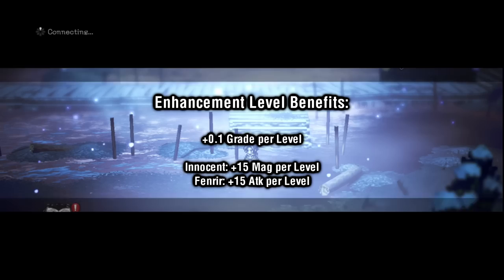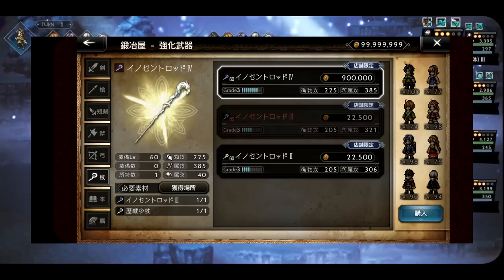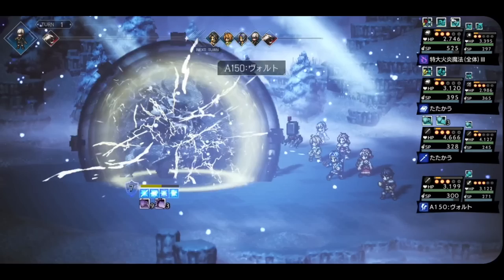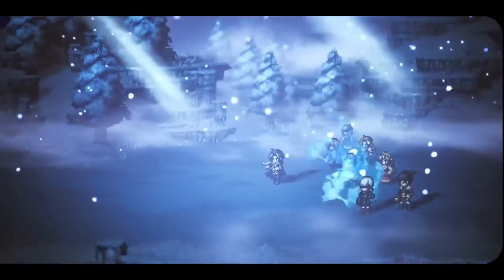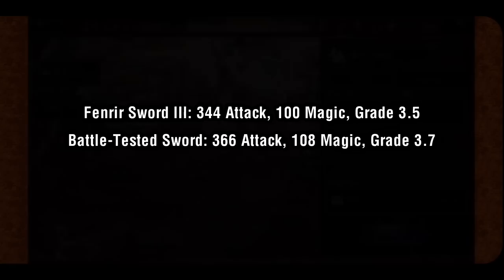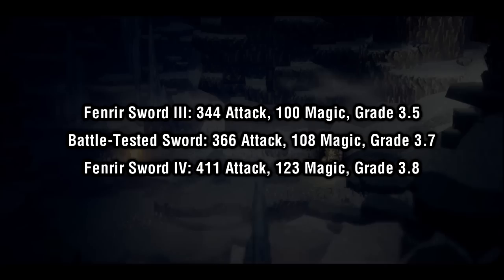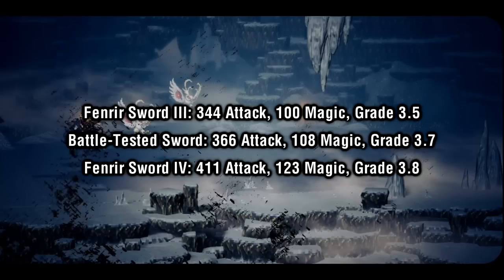Apart from the grade boost, Innocent weapons will receive a 15-point boost to magic per level, while Fenrir weapons will receive a 15-point boost to attack per level. Later on, there will also be a level 4 introduced into the game, noted with a purple weapon symbol. These level 4s are made by combining a level 3 weapon with a Battle Tested weapon of the same weapon type. These level 4 weapons are extremely powerful. For perspective: Fenrir Sword 3 has 344 attack, 100 magic, and grade 3.5; Battle Tested Swords have 366 attack, 108 magic, and grade 3.7; and Fenrir Sword 4 has 411 attack, 123 magic, and grade 3.8. These are significantly more powerful, and they're only going to get even more powerful as more weapon series are introduced.